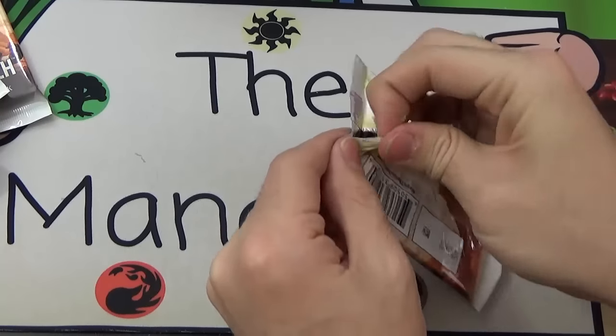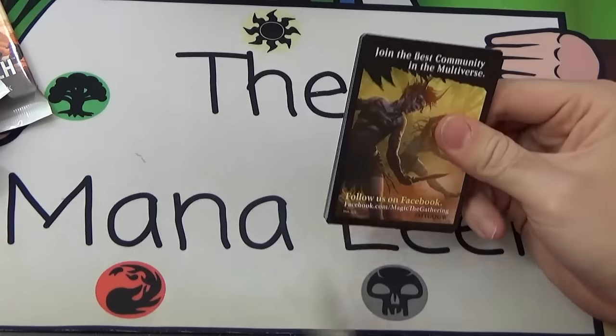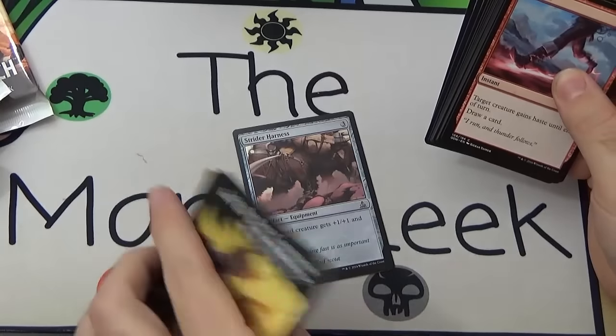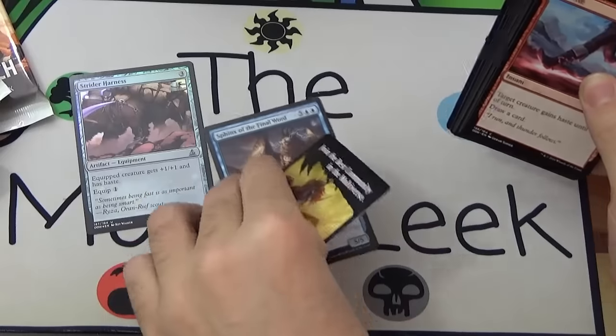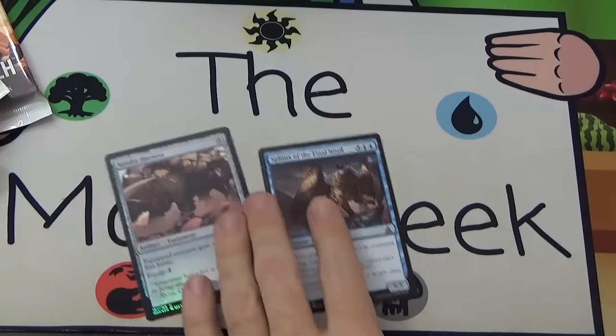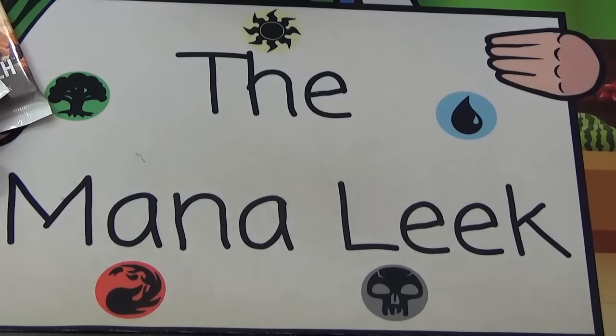Nissa is the land pack. Foil Strider Harness and... Sphinx of the Final Word — another mythic! There are a lot of mythics in this box. I'm pretty happy with this box even if there is no expedition in the remaining packs.